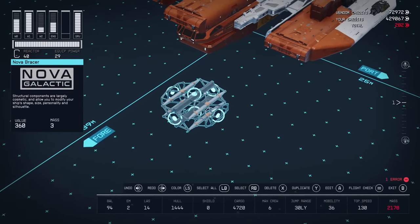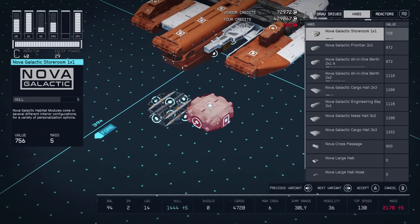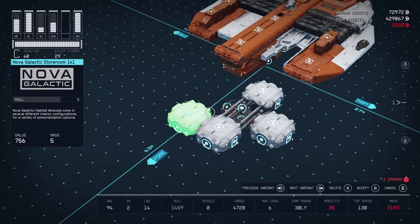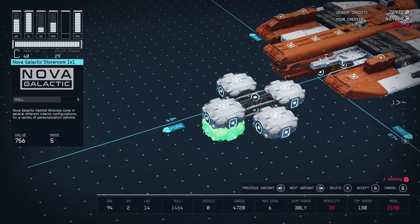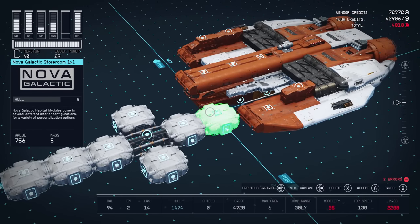The Nova Bracer is arguably the most versatile structural piece of the lot, as you can build out from it in six different directions — up and down, side to side, and front to back. You can get the Nova Bracer on the Key, Gagarin Landing, Paradiso, and New Homestead.